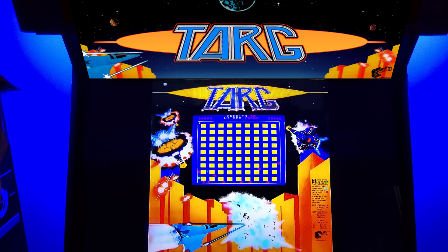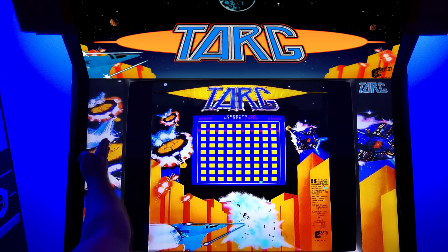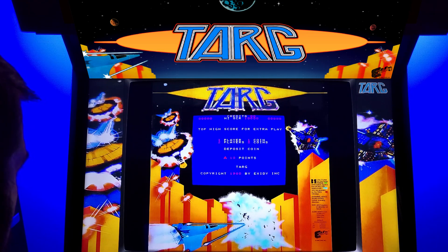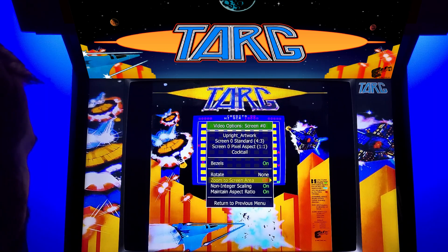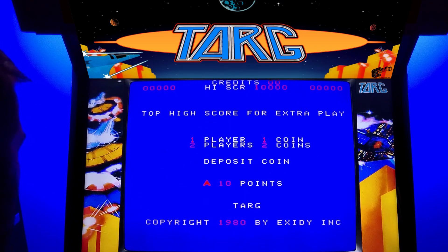I can press a key to make that rocket launcher bezel come back. You can see it's lower res and they just cut it off there so that the part that overhangs won't be in the way. But I was just too lazy to bother with it — I'll just go with the bezel I already have. So I'm gonna turn bezels off and we'll just play.